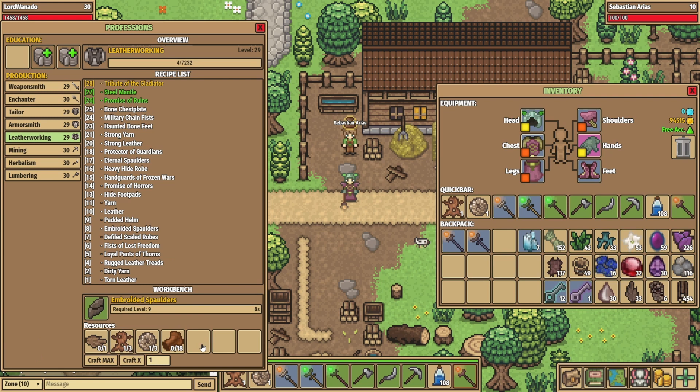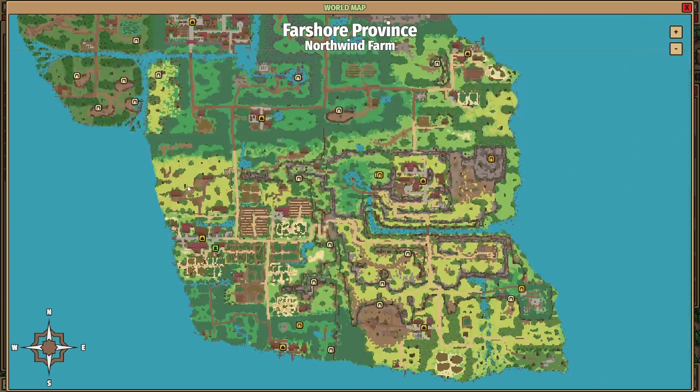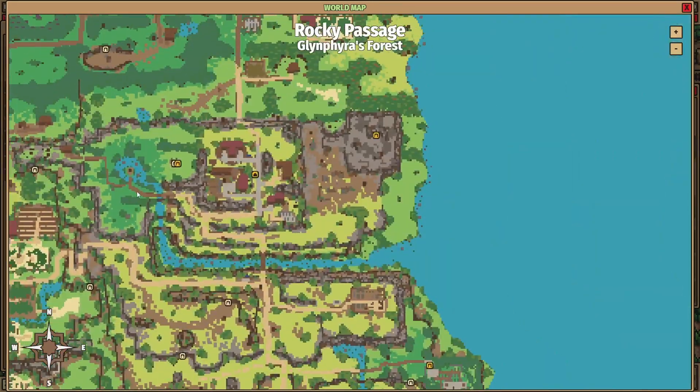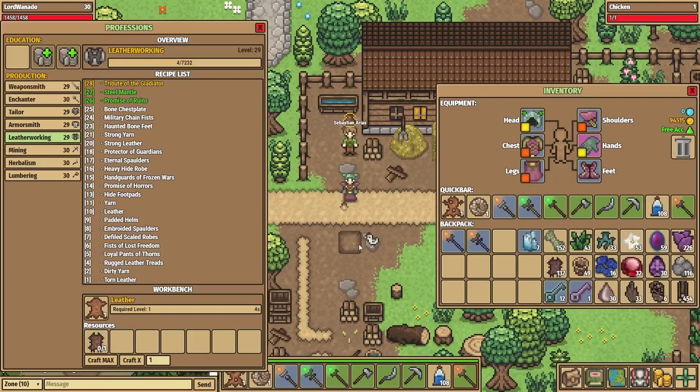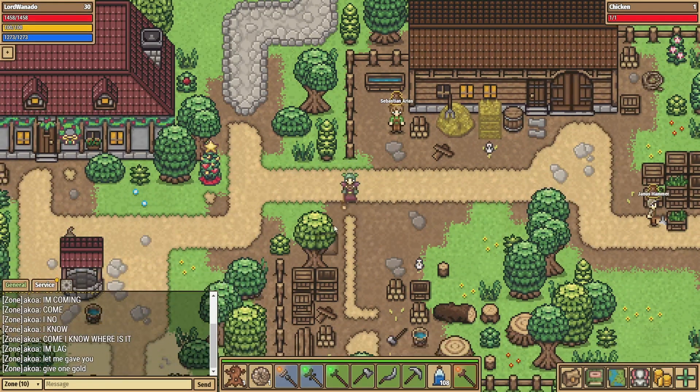I missed out embroidered spaulders, which is also from lumbering, so level 9 lumbering will be very useful in your leatherworking journey. I would recommend, as with all my professions, to get up to level 10, where you'll be able to unlock leather. Farshore handles levels 1 to 9, and rocky passage — there's a guide in the town of Gelidore — will do level 10. But if you go there at level 9 and learn the book, you won't be able to use that skill and will have to come back to Farshore to level up first.